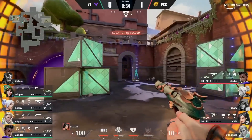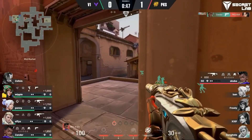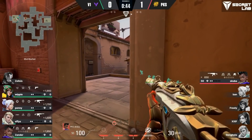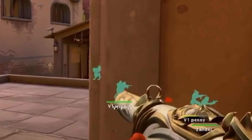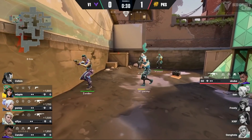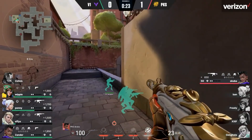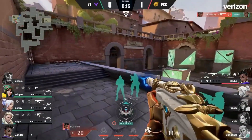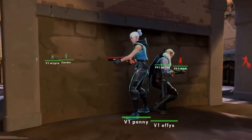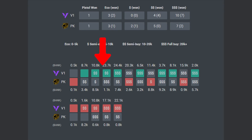Meanwhile, Sova loses a 3v1 fight in B main as he tries to come in to help, and the attacking Astra is nowhere near the play as they spend time trying to catch a rotation through middle that happened ten seconds ago. Version 1 collapses onto Sage to make it a 4v1, and just look at this incredibly annoying setup to make sure that V1 gives up as few free kills as possible. The turret is watching sidewalk, and all four players are holding the stairs. When the attacking Astra kills the turret, V1 immediately rotates three players crouched out of sight against the wall, still holding stairs, while one player acts as the spotter for sidewalk. The play ends up working perfectly as Astra is immediately traded out for the round victory.